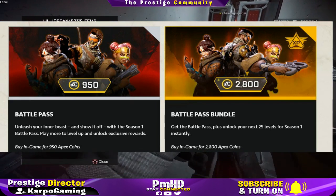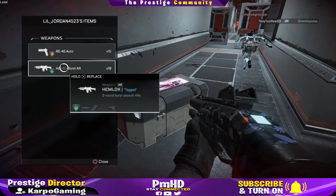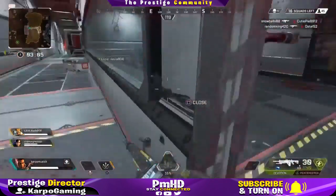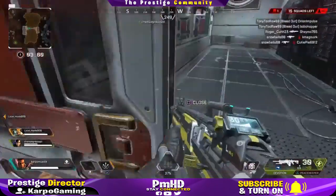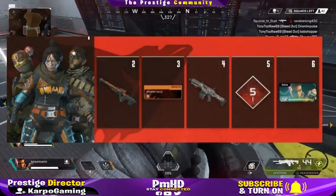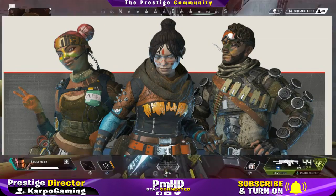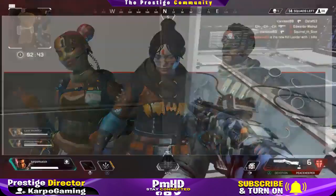For the battle pass, unleash your inner beast and show it off with the Season 1 battle pass. You play more to level up and unlock exclusive rewards. The more you play, the more you get. With every level you gain, it levels up your battle pass and unlocks exclusive rewards. Some of the Wild Frontier legend skins you can instantly unlock include the Lifeline Revolutionary skin, the Reef Survivor skin, and the Mirage Outlaw skin with the purchase of the battle pass.